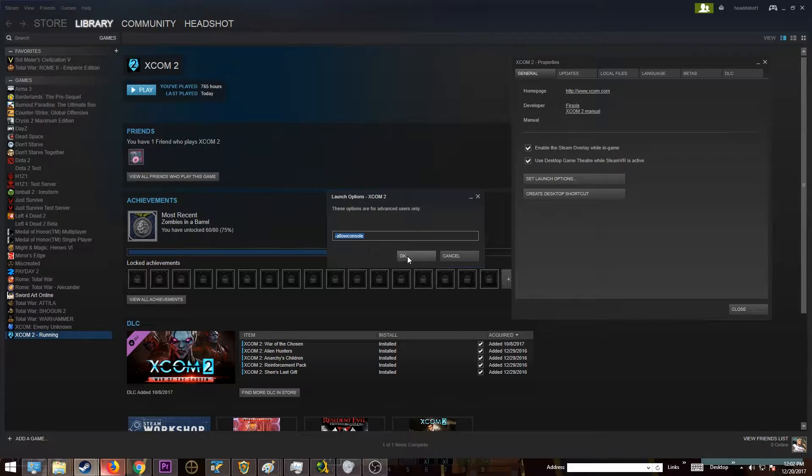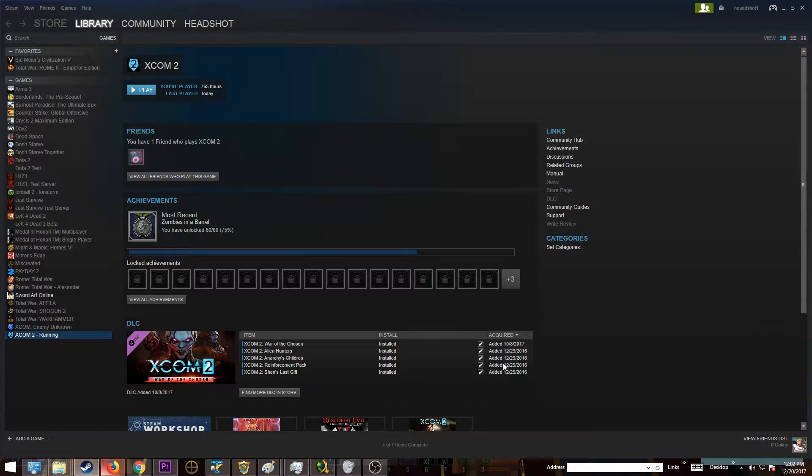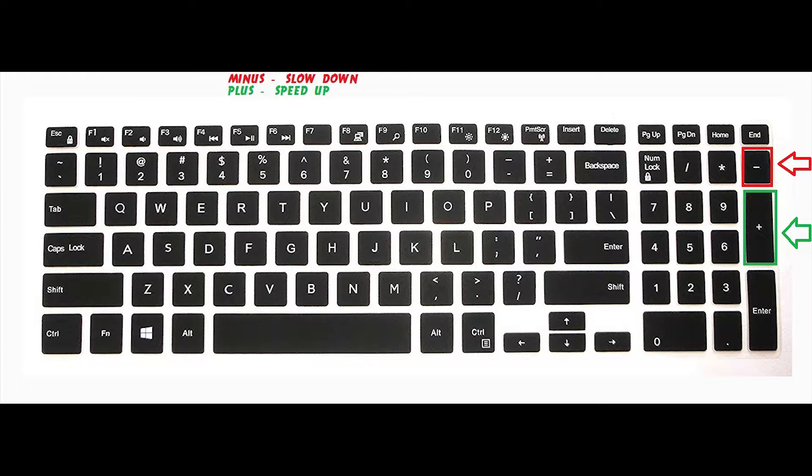Hit okay, close, and you're done. These are the two keys I'm using to adjust the speed of the game — the plus key is to speed up and the minus key is to slow down.